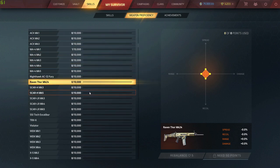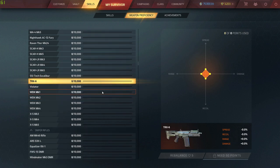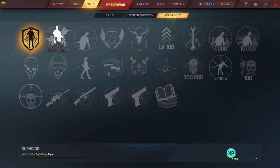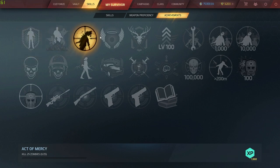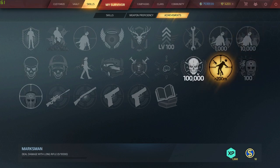On to weapon proficiency — the more you use a gun, the better you're going to get with it. You can pick what you want to improve, whether that's recoil, damage, spread, range, and anything like that. There's quite a lot to this game and it's really good.